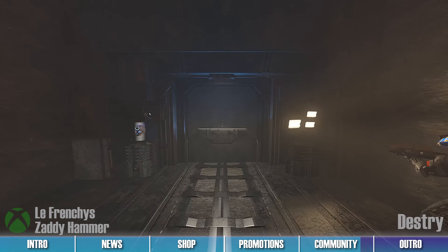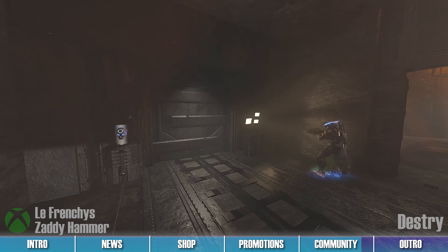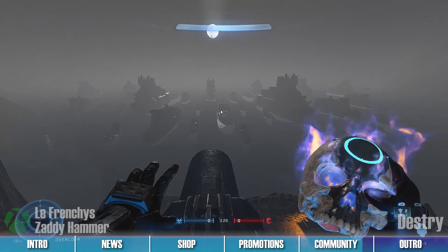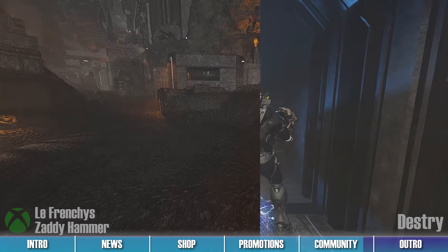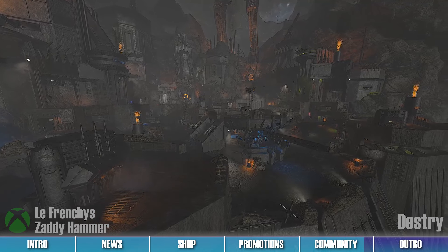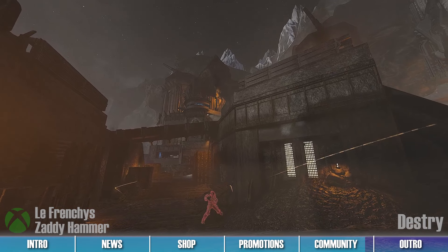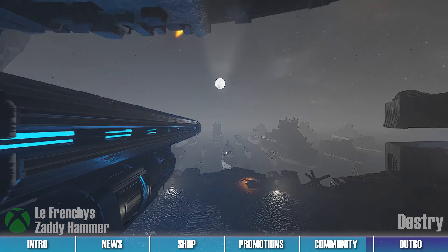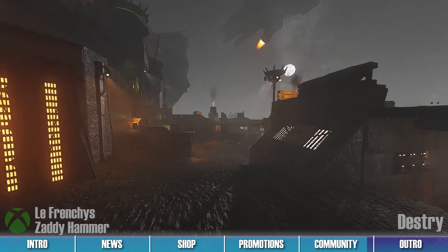However, the most impressive part of this map has to be the secret hidden weapon players can uncover within the facility. By completing a specific puzzle set on this map, players can spawn a skull, which when brought to a locked-up door will reveal an electrifyingly powerful weapon for players to cause havoc with. This fortress may lay under heavy enemy siege, but Spartans can still survive the night if they bunker down within its elaborate trenches and around its massive ordinance. To lay down heavy fire on this map for yourself, bookmark Frenchies and Zaddy Hammer's map via the Halo Waypoint link in the description below.